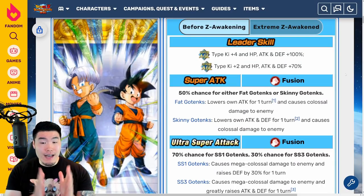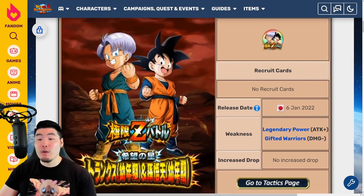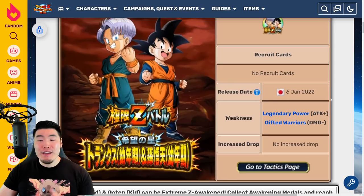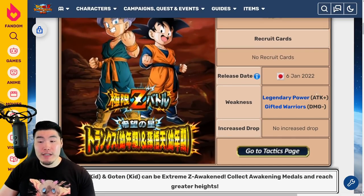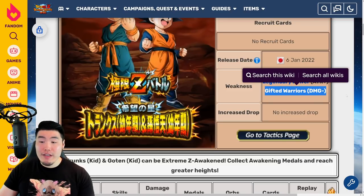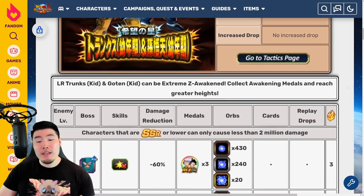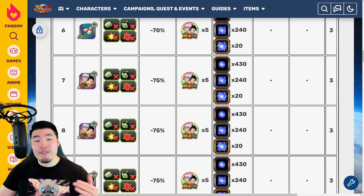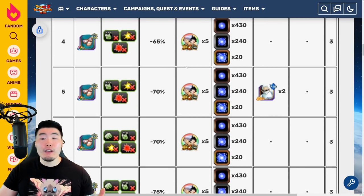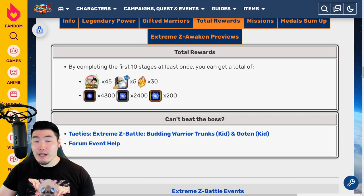With that said, let's talk about the EZAs. The first thing I want to do is jump over to the Extreme Z Battle Event. The release date for Japan was January 6th, 2022, and for us it's going to be April 20th, 2022 — so in about two days from now. The weakness, or effective link, would be Legendary Power, just like all the other LR Extreme Z Battles, and the effective category is the Gifted Warriors category team. So when running this event, you want to include as many Gifted Warriors units with the Legendary Power link as possible. There are the standard 10 stages, and for every stage you're going to be getting three stones, as well as a bunch of AGL orbs, the Extreme Z Awakening Medals for the LR Goten and Trunks, and also some AGL Supreme Kais along the way. Once you complete all 10 levels, you'll have all of the Extreme Z Awakening Medals you need for the LR.